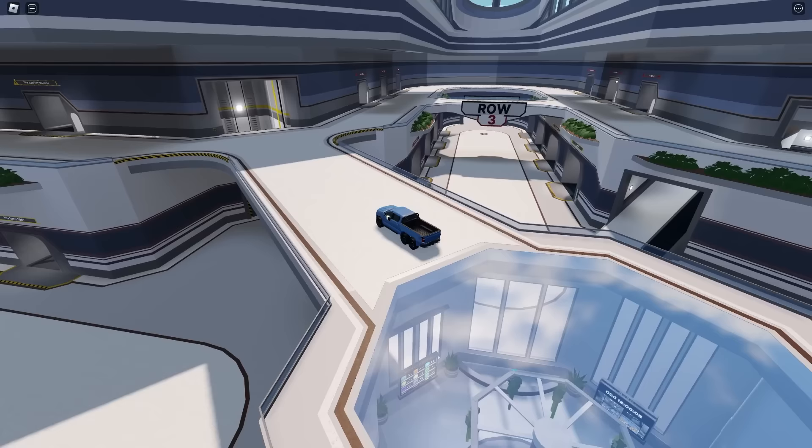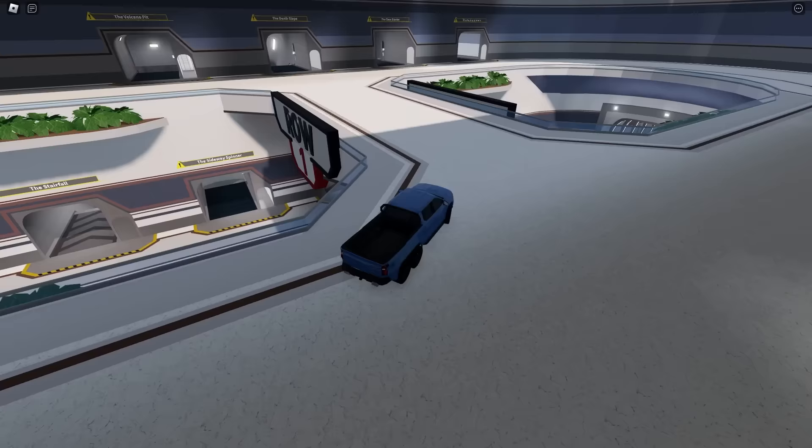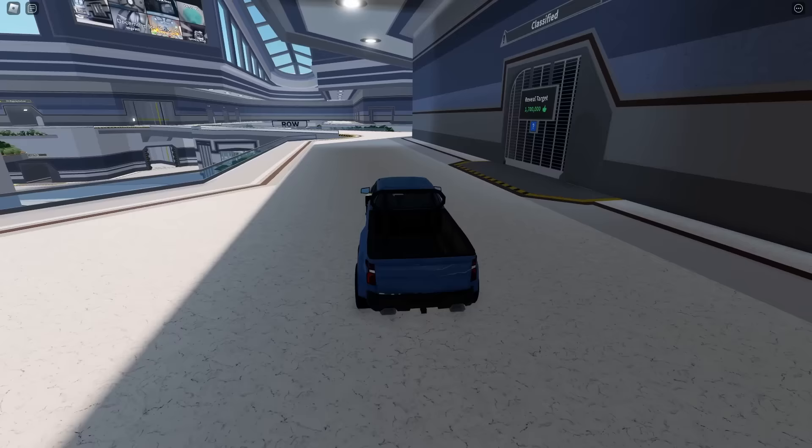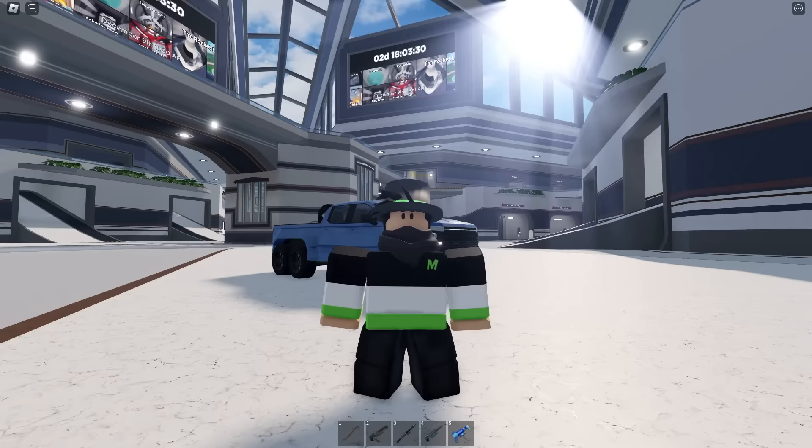There are bridges on every single row to get from one side to the other, so you can drive around the second floor very fast. If you wish to go from the top floor to the bottom floor really fast, you can just drop down. That should be everything that came with the facility in this update.